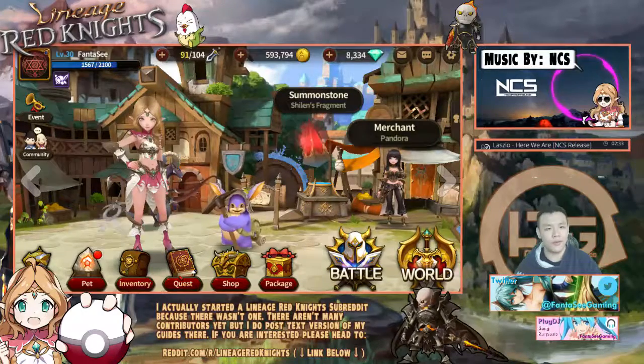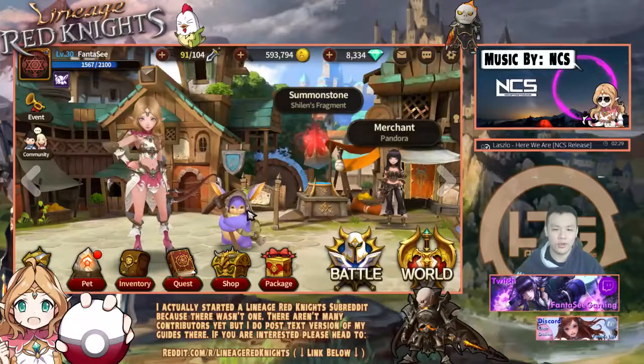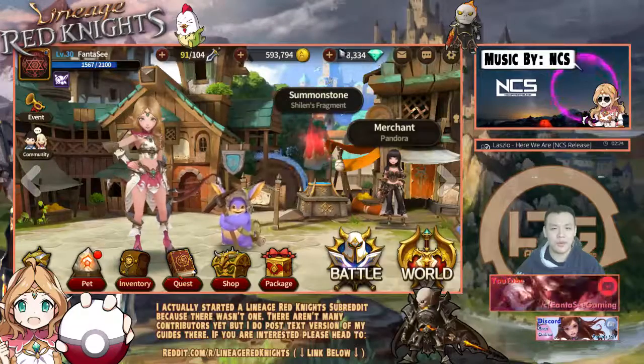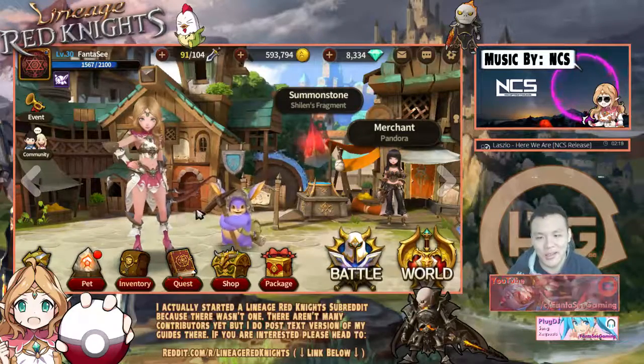That's the number one thing you want to do in this game. And that's the reason why I chose to get the bunny instead of the other pets — because the bunny gives more diamonds, and diamonds means more daggers, and daggers means more levels. Everything just completely translates over.